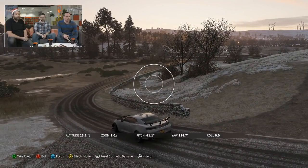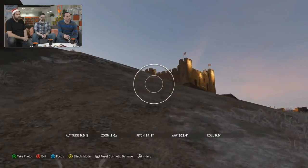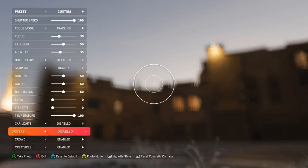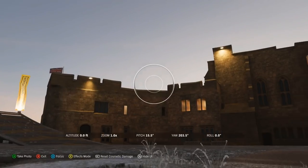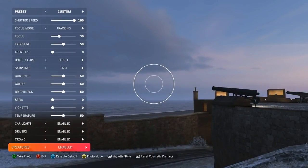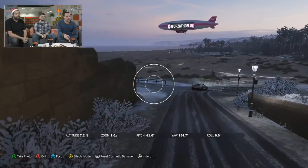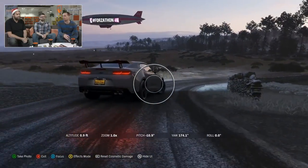We can now also disable crowd, so any spectators that are spoiling your shots can be removed. And the same thing for creatures as well — by creatures we mean deer, sheep, and birds. That's all the things we've added. I'm really excited to see what the community comes up with. There are some really cool features that we're already having a lot of fun with in the studio.